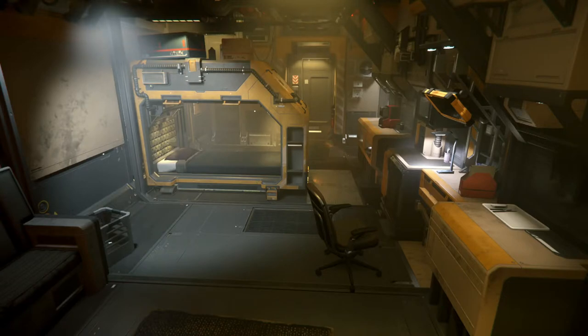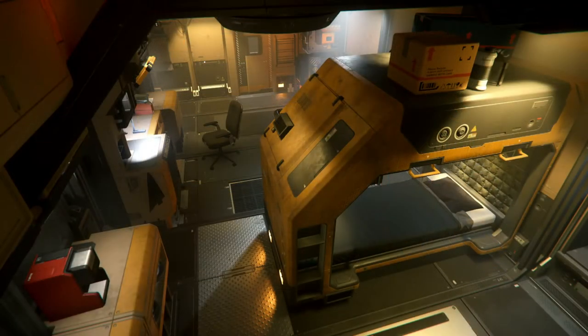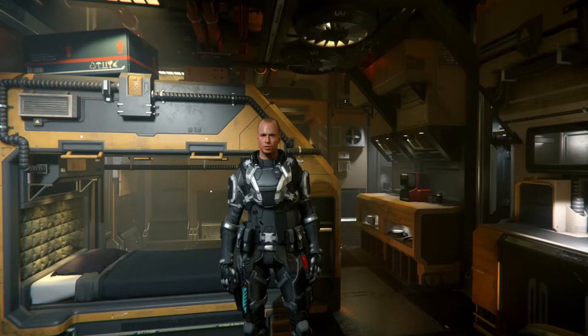While you're here, get to know your hab. In your hab you'll have a rack to sleep in, a desk to sit at, a microwave to cook with, a coffee maker, and a lavatory. Now that you're all suited up, the next thing we want to do is leave and go explore Loreville. Follow me.